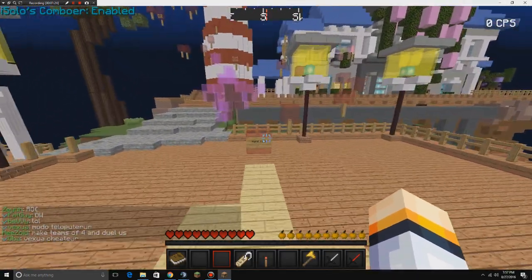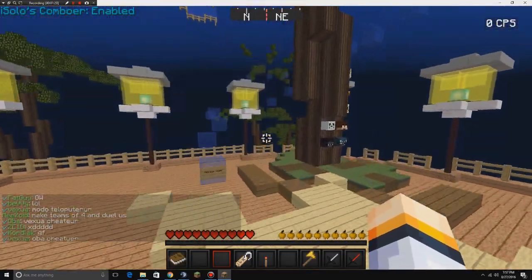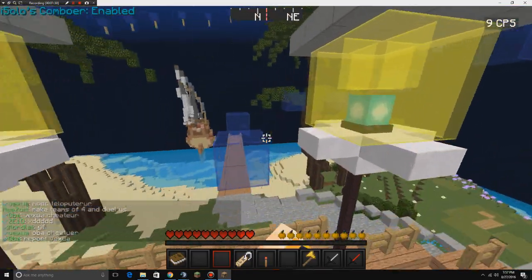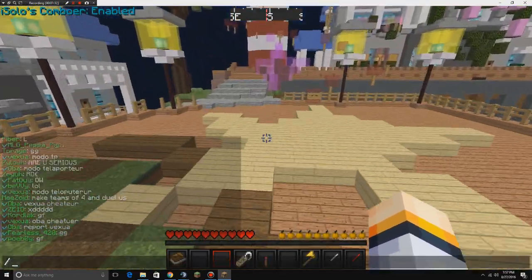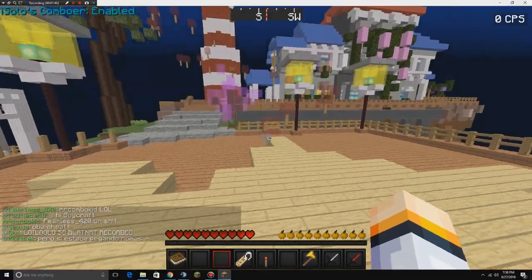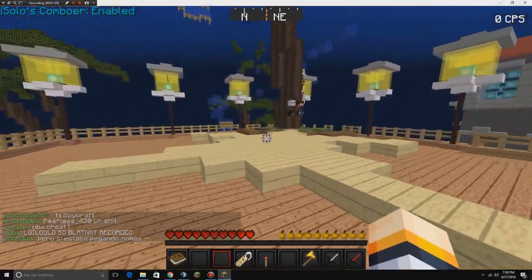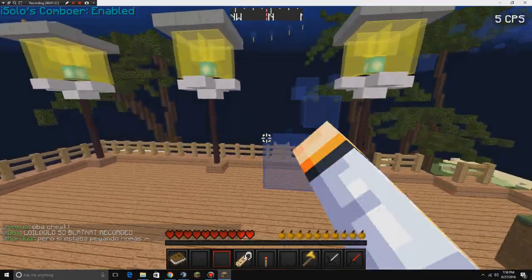If you do have your Minecraft open, make sure to close it and reopen it. Once you do, you can just hop on a random server — in this case I am on a PvP server. You basically do /cpsmod to configure it, to customize and move and position it wherever you want. There's also a reset position option and a prevent double clicks option, which should not be used since double clicking is bannable on most PvP servers.